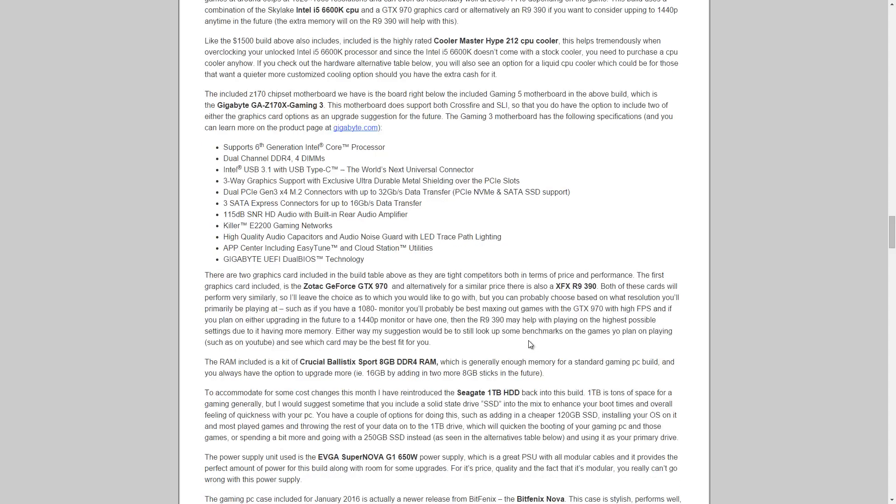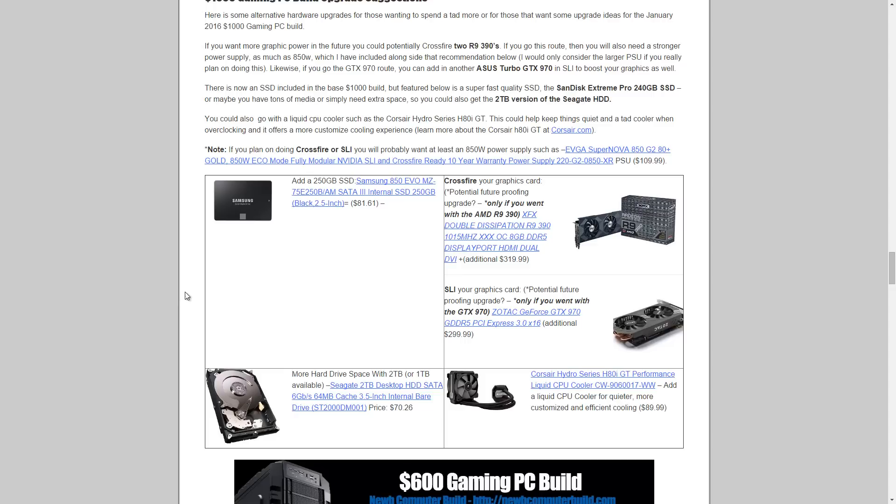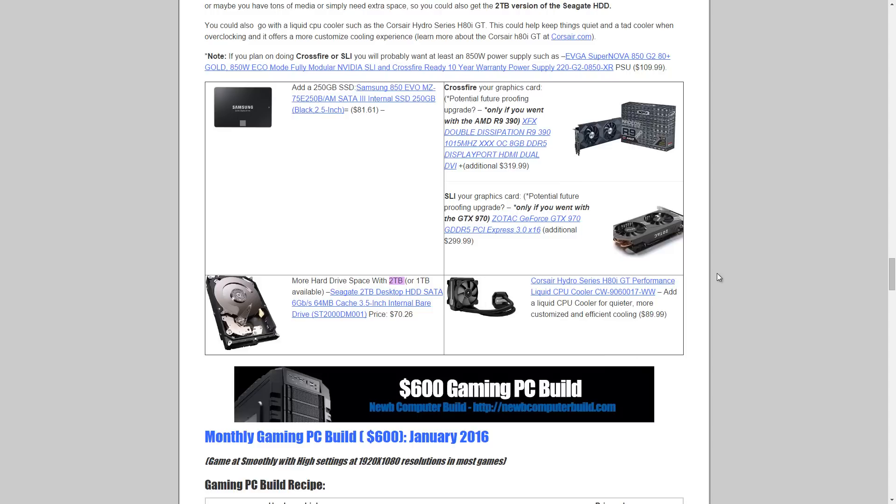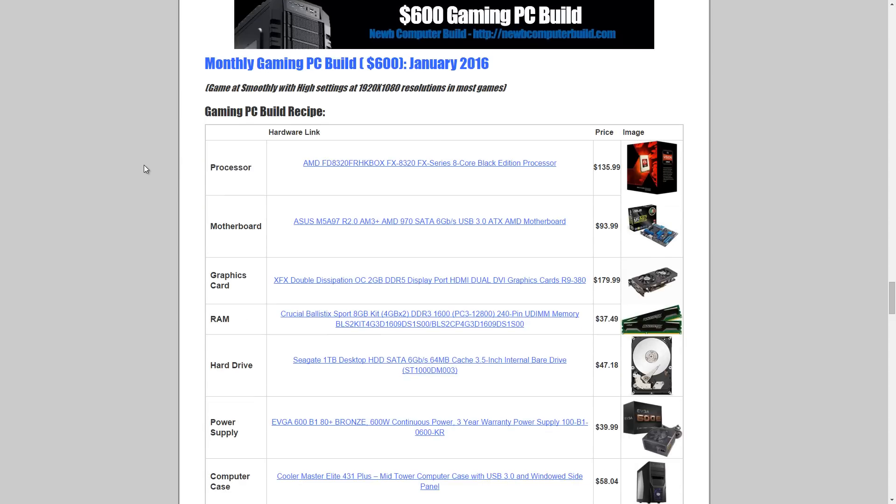This build comes out to $1,030. For upgrade suggestions: add a 250GB Samsung 850 EVO SSD since it's not included in the base build. You could crossfire your R9 390s or SLI your GTX 970s. Get a 2TB Seagate drive for more space at $70.26. You can also get a liquid CPU cooler — the H60i at $89.99, a step down from the H100i in the $1,500 build's alternative section.